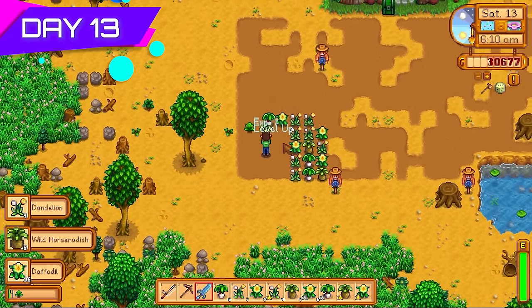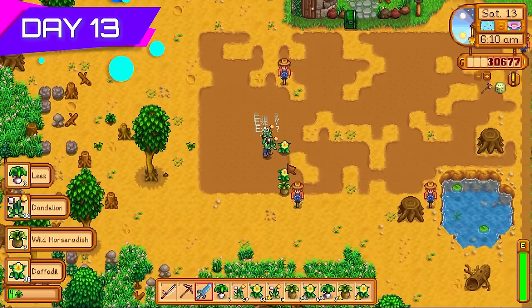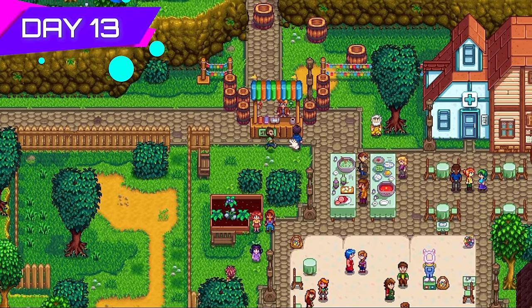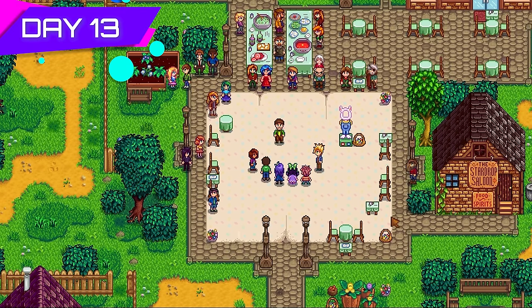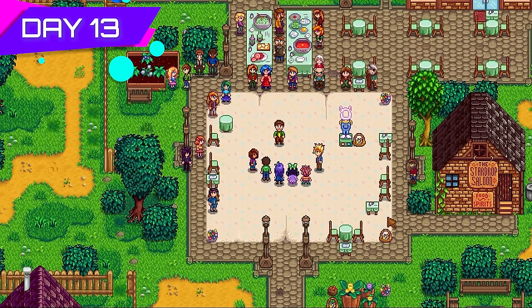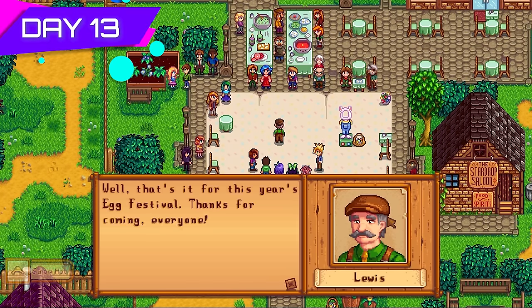Day thirteen — Strawberry Day! But first I harvested all the lovely spring wild seeds, which will be turned into tea saplings later on. Then I went to the Egg Festival and spent all my money on strawberries — 306 strawberries. We're going to make serious profits by the end of this season and set ourselves up nicely for summer. I won the Easter event and picked up the straw hat, though the primary reason I come here is the strawberries.